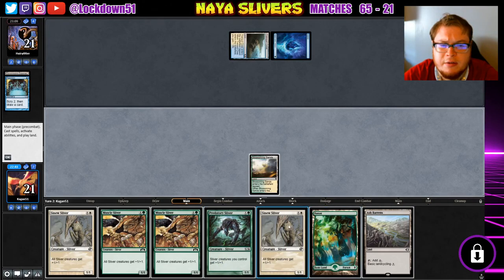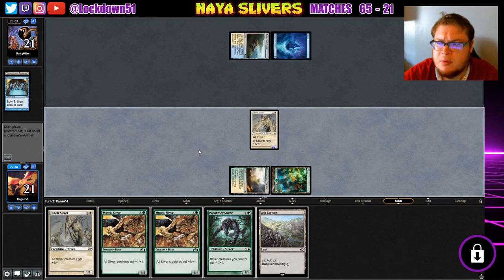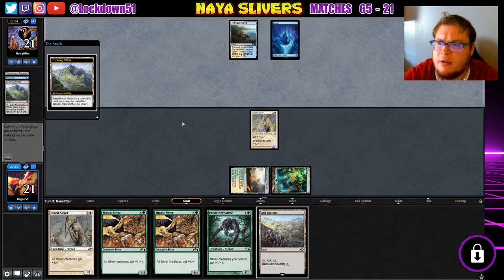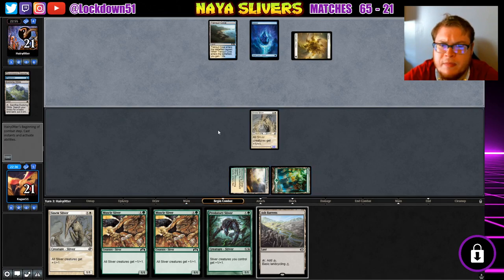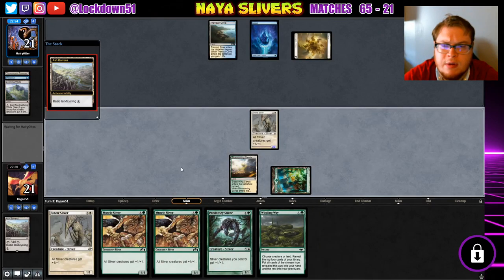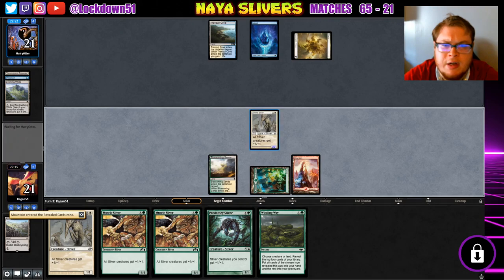Lords for days! Okay, yeah, let's do it. We'll just outlord them — that's how we're gonna get this rolling. If we draw another land, we'll crack the Ash Barrens for Mountain so we can play double lords at some point. Winding Way — okay. I'm just gonna grab Mountain now. Seems like a good place. Let's attack in.